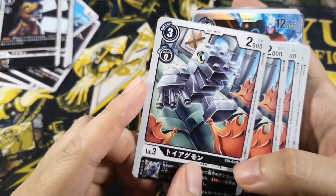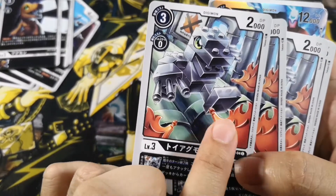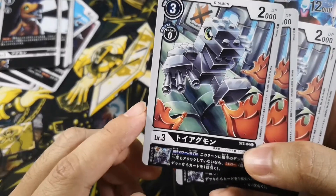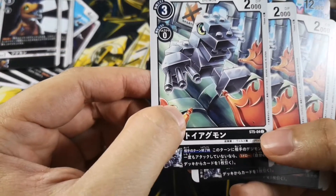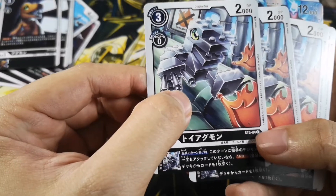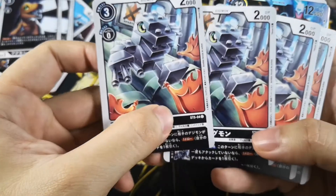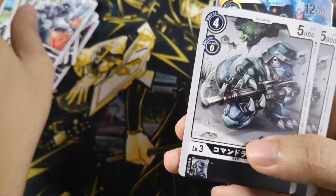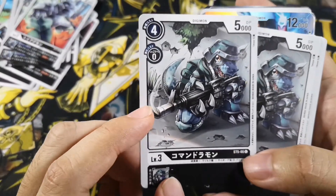We have Toy Agumon — I keep calling it Legomon because it really looks like Lego, and even the flame is like a Lego version of the flame. This is the metal version, not the colorful one. The effect is if your opponent did not attack during their turn, you get to draw a card. It seems to be a theme in this deck — there are a few other cards with that effect.